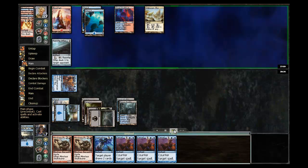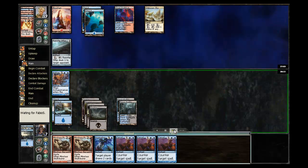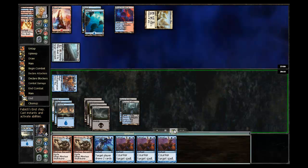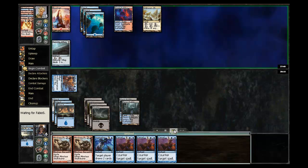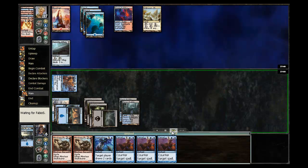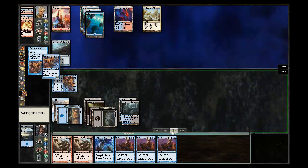He then has to discard an Island. I play an Island and pass the turn back. Continue to swing in with the Arcane Answer, but don't really have much to worry about there. Ping him for one more with a Razortip Whip, draw an Island, and at this point I'm in pretty good control of the game.